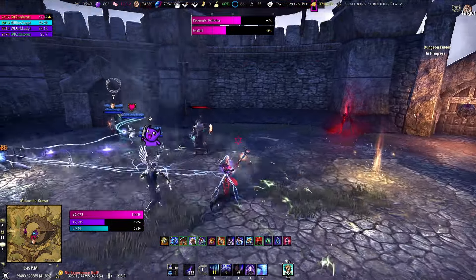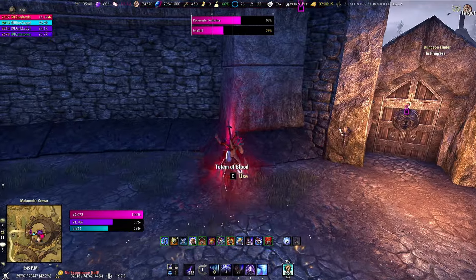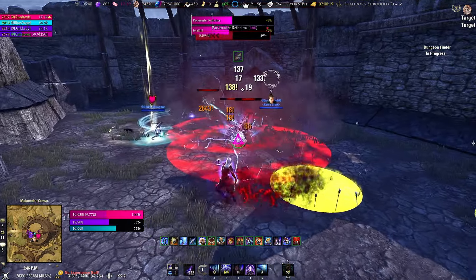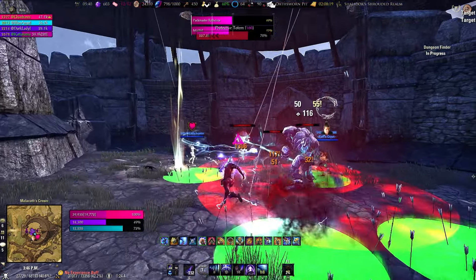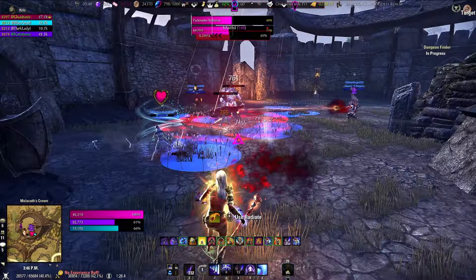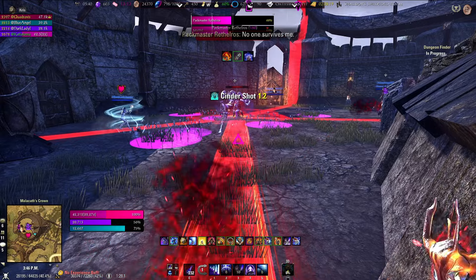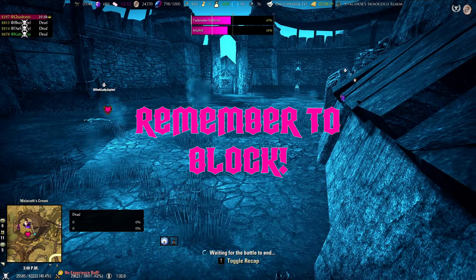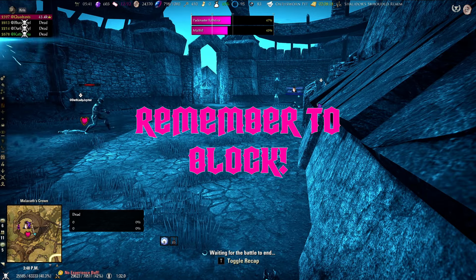The bosses got a little too close together again — you can see that enrage circle — so keep them away from each other. Let's use the totem of blood because extra health is nice. Currently the bosses are too close together so they are enraged and immune to damage because of the totem, so let's get rid of that. Again make sure you are blocking — remember to block, it's kind of important here.